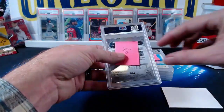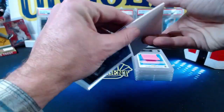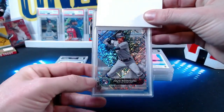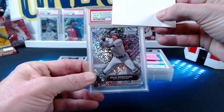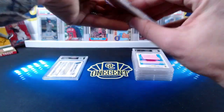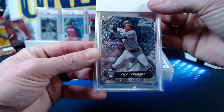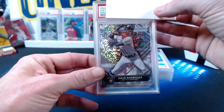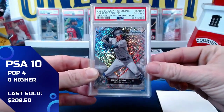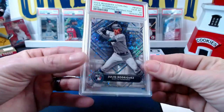Now we have John B — he actually pulled this card in a break of mine and we submitted it directly. This is a 2022 Bowman Sterling J-Rod rookie card, the mini diamond refractor, numbered 15 out of 150. It's really hard to see but it is numbered. Let's see what the J-Rod comes in at — Gem Mint 10! A beautiful J-Rod 15/150 from Bowman Sterling rookie card. Congrats on that one, John!